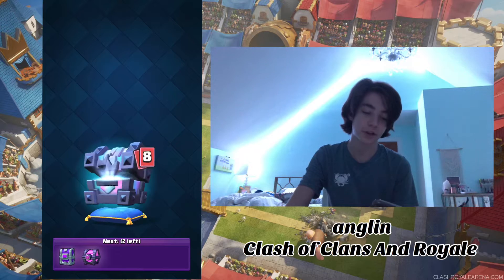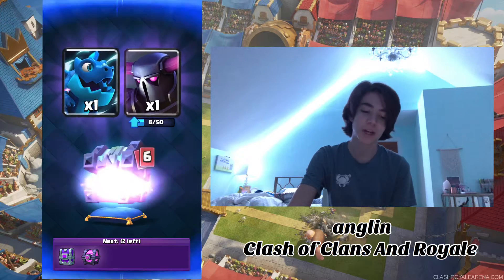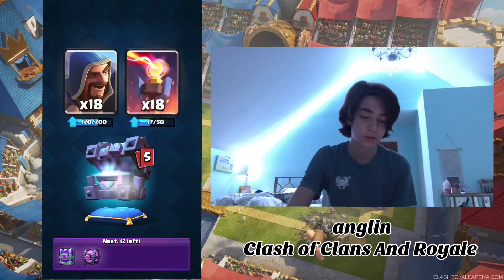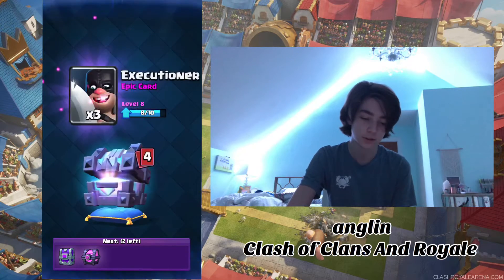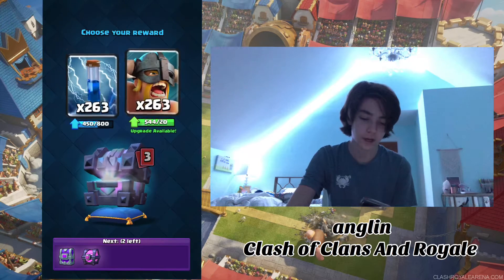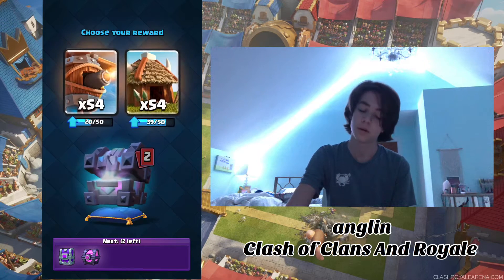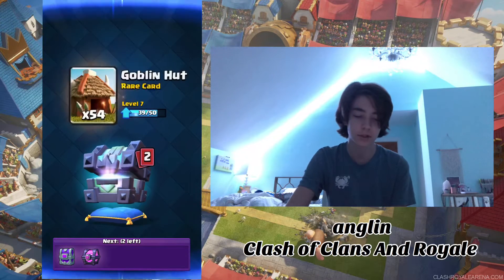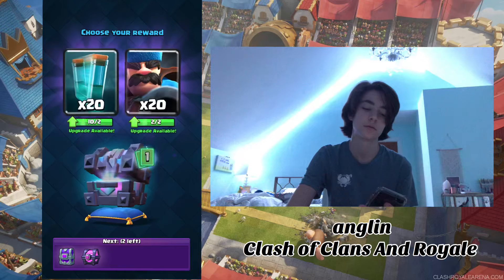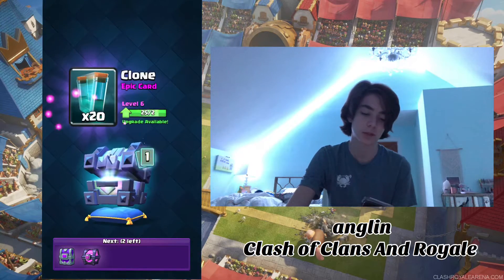Now here's the legendary king's chest. We got P.E.K.K.A. — I'm going to use the P.E.K.K.A. more. Definitely wizard. Execution. Oh yeah, I'm about to get my zap to level 10, that'll be nice. I don't really use either, but we're going to go with goblin hunt. I'm going to go clone, because I'll probably use that eventually more.